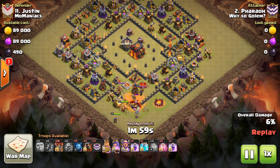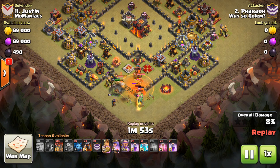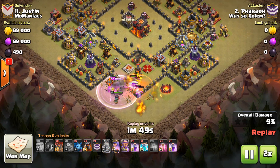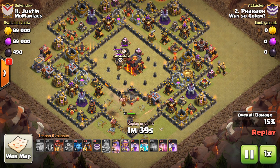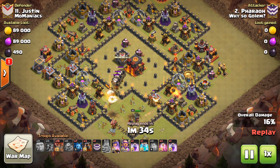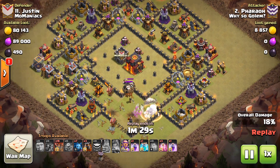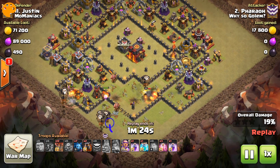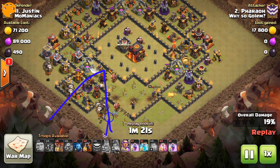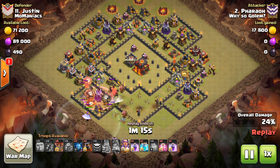I told you it was a bad base. King and the Queen down at the 6 o'clock spot, taking out the enemy Queen — she's got Poison sitting on her, no big deal. CC pull comes out with the loons — again, not a big deal. Mostly about the Queen using her ability and taking out an air defense, hopefully. Queen locks onto the CC troops. Hound in here, Hound in here. Targeted Balloons around, just making that beautiful clockwise motion off of the Queen kill.